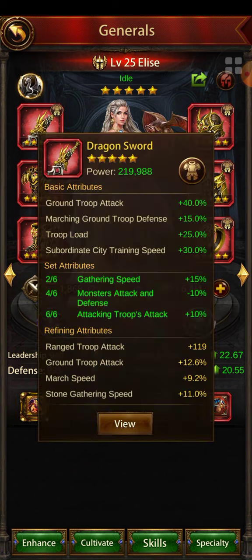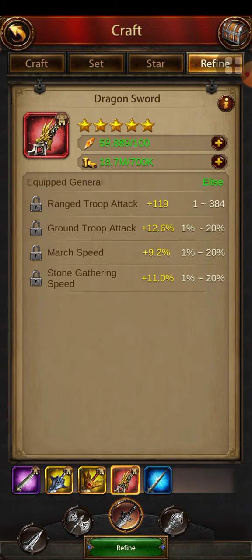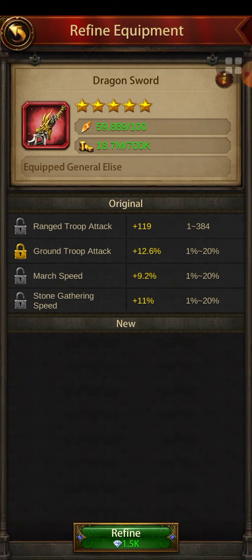Back to my LC. After refining I got a ground troop attack of 12.6 percent. Now, let's say that's what I want — but I recommended going for 18 and above. So I'll now lock this ground troop attack stat. Locking it is where the whole super refining process begins. You refine the first slot until you get something above 18 or 20, then you lock it.